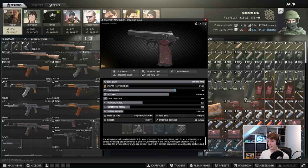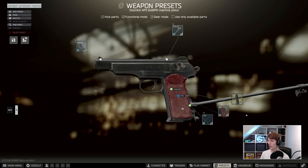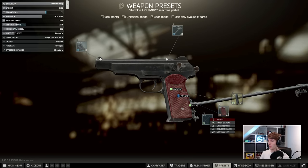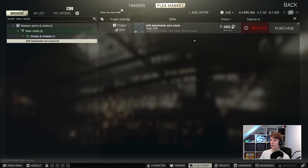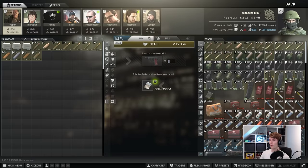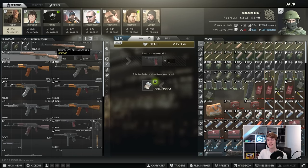The APS Pistol is automatic with 20 rounds per magazine and 387 recoil. You can put a stock on it — available at Prapor 2 for 7,000 rubles — which takes the recoil down to only 240. It's more of a joke or a meme. I don't see people running this often unless they're running it alongside a sniper. Maybe it's good to run with the SVT, but that's kind of up to you.